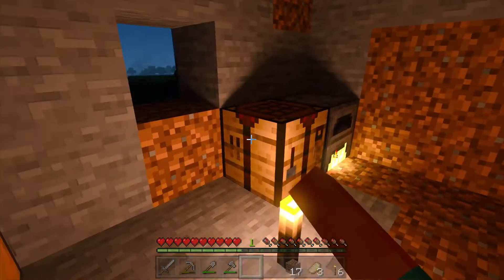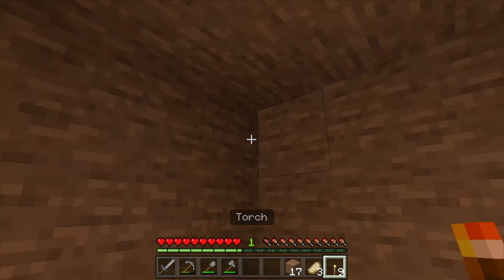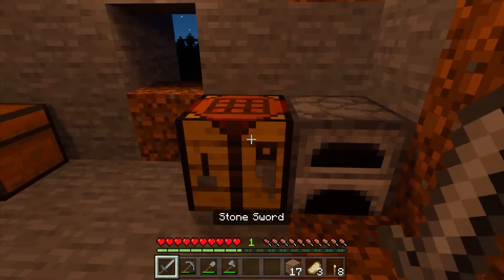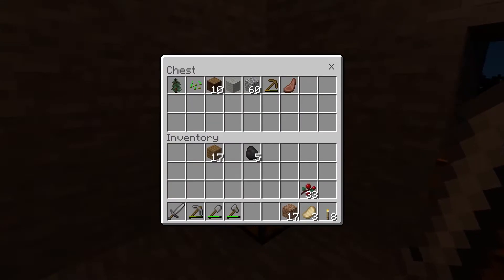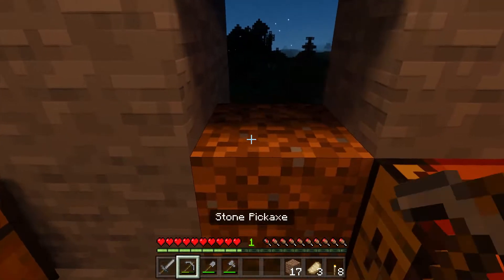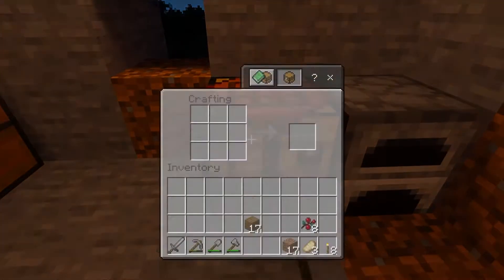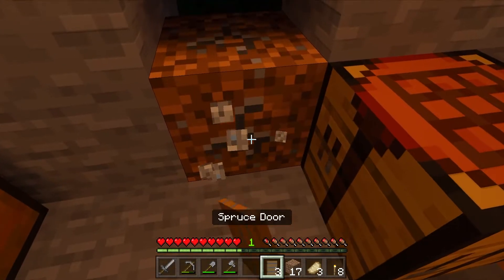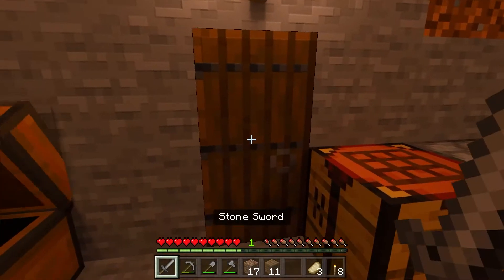We'll go ahead and make one more set of torches to get a little bit more light going in here. Our food is done — I'm going to go ahead and save the mutton for later. I'm going to go ahead and make a door because I think we're going to go fight some monsters, and if we do run into a wolf later on we can actually tame it. There we go, there's a few things sorted.